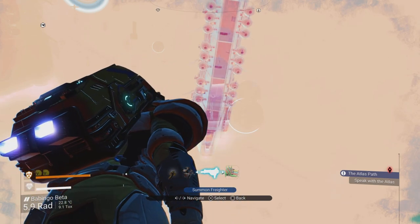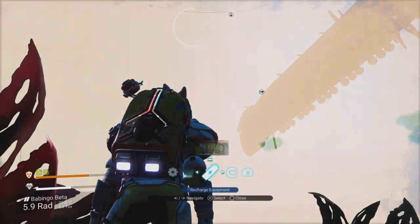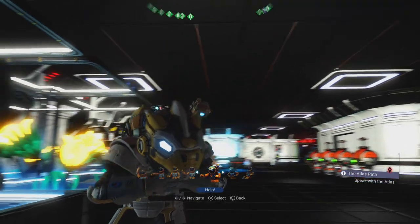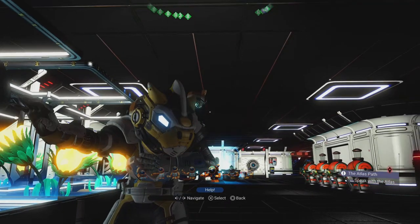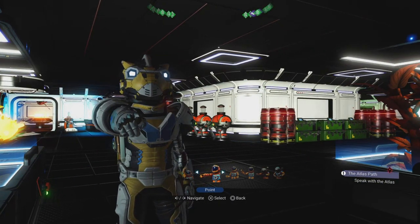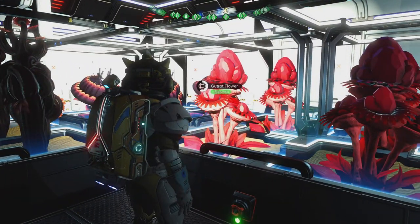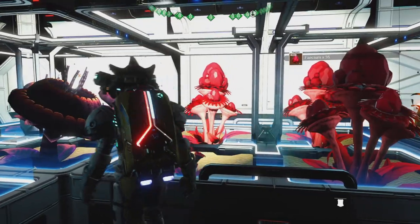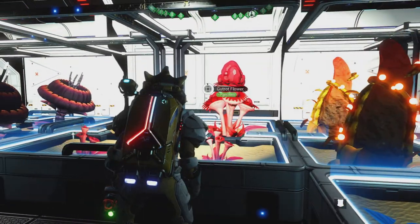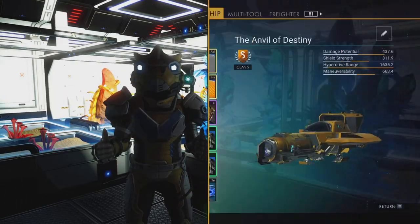I'm going to call in my freighter, because if you don't like the idea of picking up poo, there is another way you can get faecium — you can actually grow it inside of planting trays. Here I am by my planter trays. This is a plant called the Gutrot Flower, but it also gives you faecium. So I can pick up all this faecium just up here — lovely and jubbly.